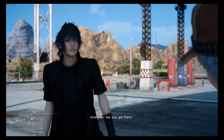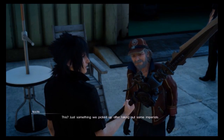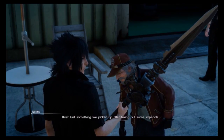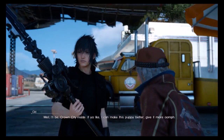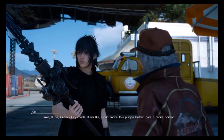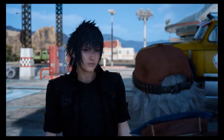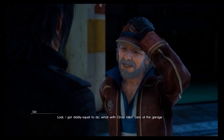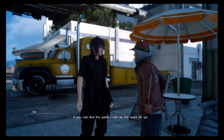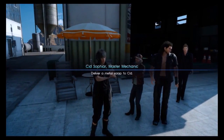Cid's got a little something for us. Interesting toy you got there. It's just something we picked up after taking out some Imperials. Well, if you like, I can make this puppy better — give it more oomph. I can mod it for you. So this is how we can customize our own weapons then.